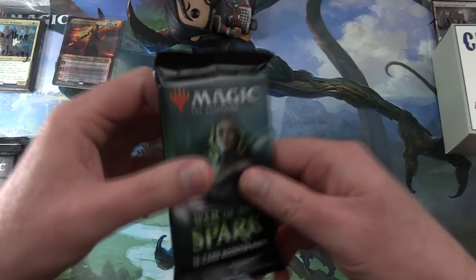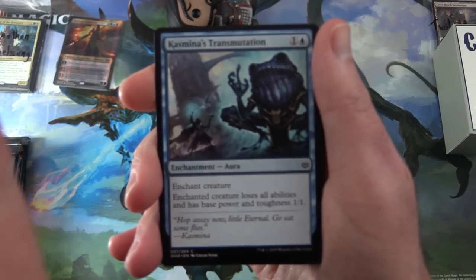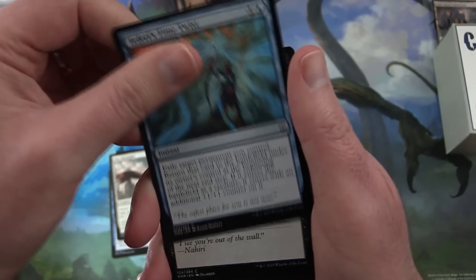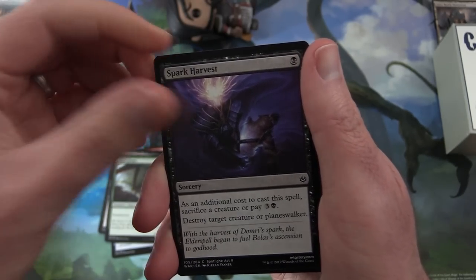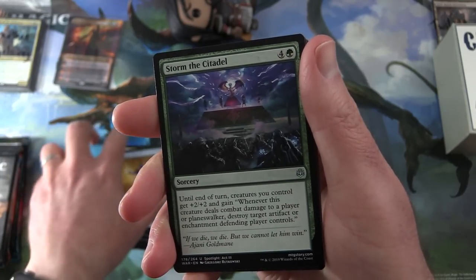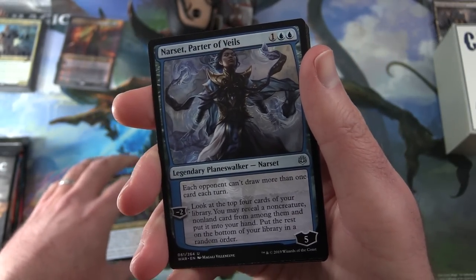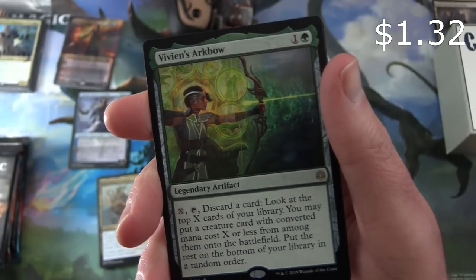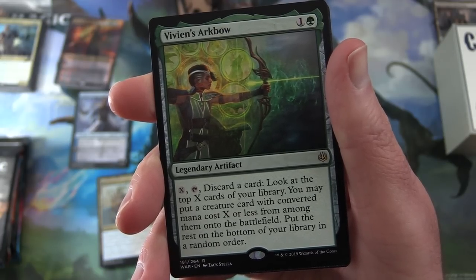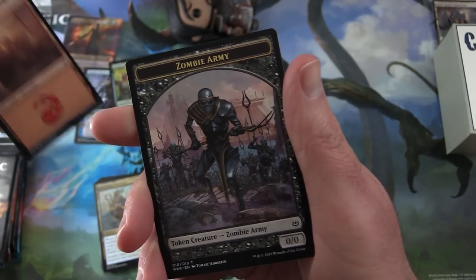Let's get started with War of the Spark. The patrons will be getting the rares, mythics, foils, and anything over a buck, as well as planeswalkers. We start off with Kazarov's Transmutation, Summit Sprint, War Screecher, Teferi's Time Twist, Sorin's Thirst, Cruel Stinger, Spark Harvest, Arboreal Grazer, Divine Arrow, Wall of Runes. Uncommon: Storm the Citadel, Gleaming Overseer, and Narset, Parter of Veils — legendary planeswalker. And Vivien's Arcbow, a rare legendary artifact for two.